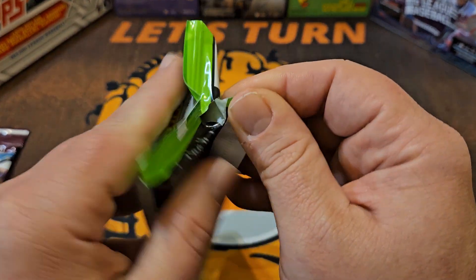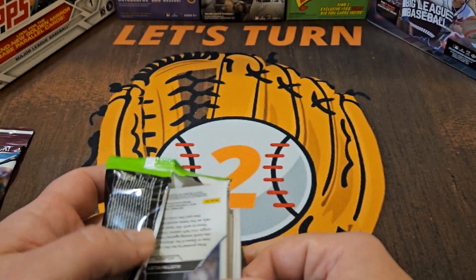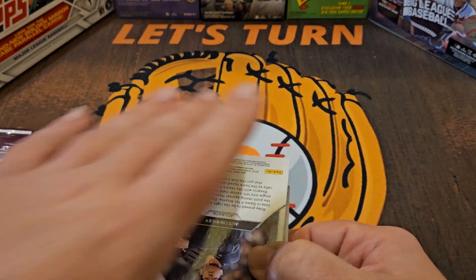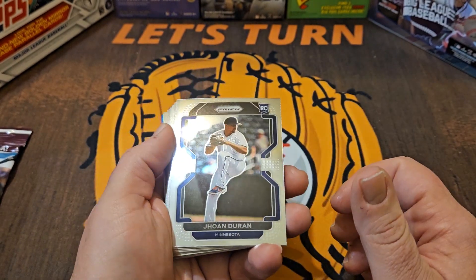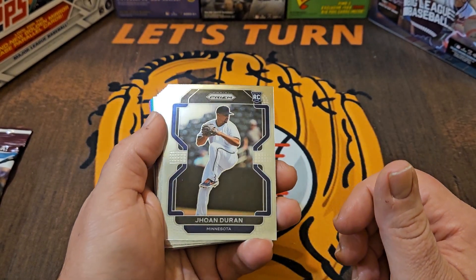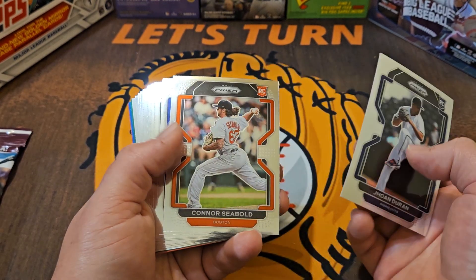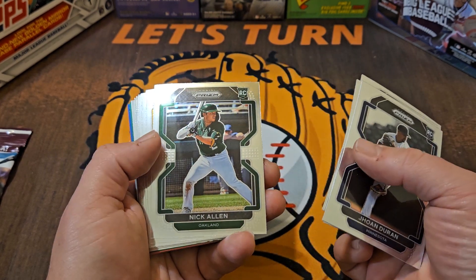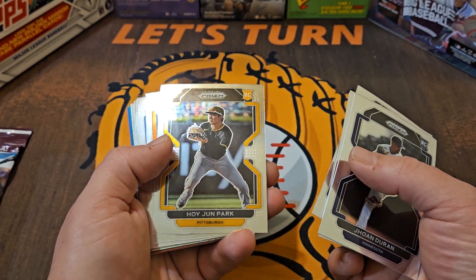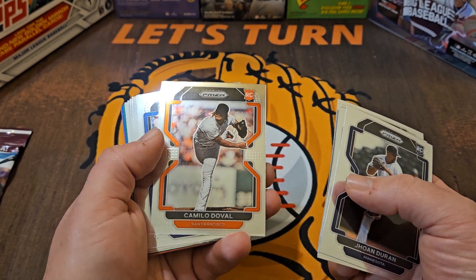We're going to have 18 cards in here, and since this is a 2022 release, we are going after the Julio Rodriguez, Bobby Witt, Wander Franco — all those rookies from 2022 are going to be in here. We start with the Twins Closer Yohan Duran rookie card, Connor Siebold rookie, Marcus Simeon, Nick Allen. So we're at least getting some rookies, but none of the ones that I named in the beginning.